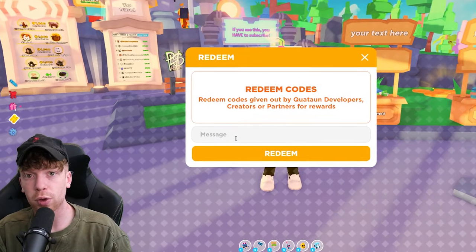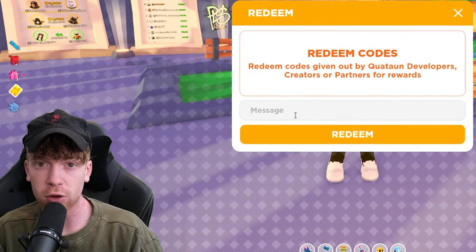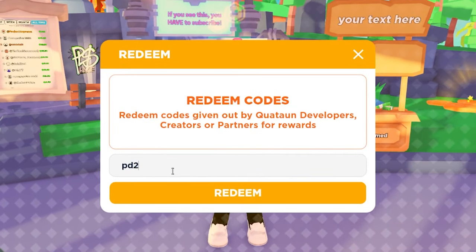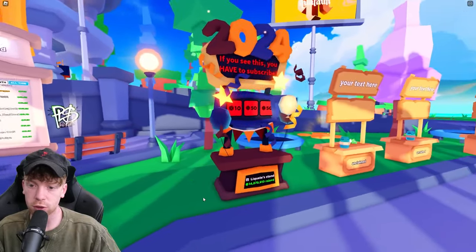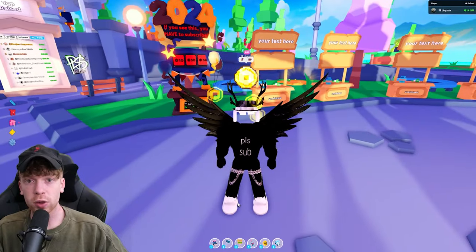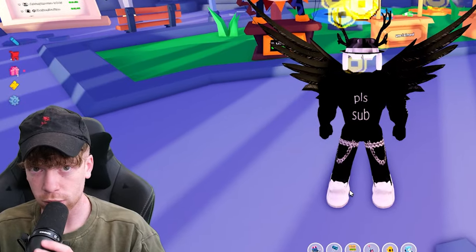The next code is a booth code — definitely redeem this one because I don't know how long it'll be available. It could go away soon. The code is 'pd2024' — P-D-2-0-2-4 — and if you redeem that you'll get this nice-looking 2024 Please Donate booth with confetti and balloons on it to celebrate the new year. Thanks for watching, hope this helped, and I'll see you in the next one!